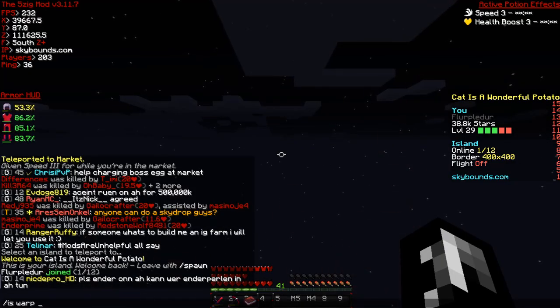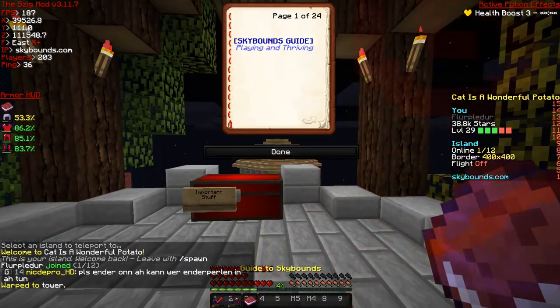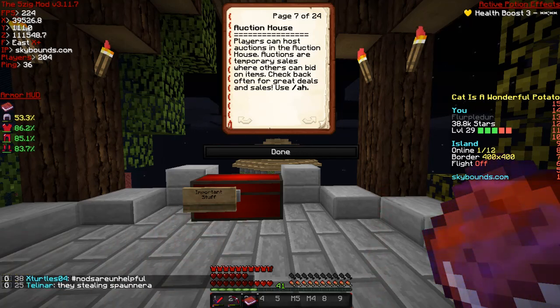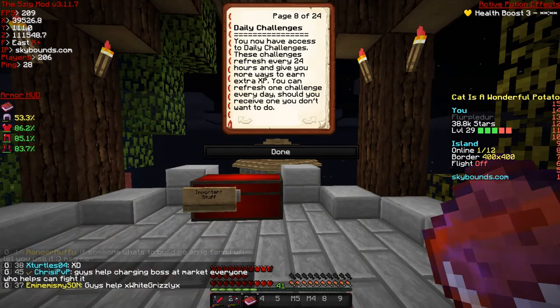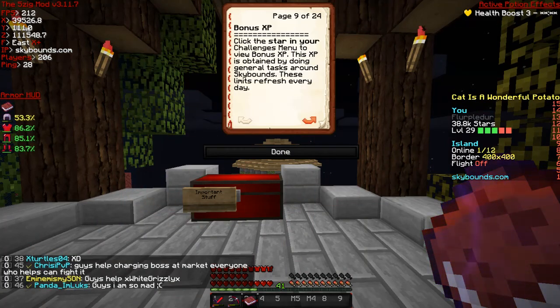We're gonna go back to our island. There's the shop, and there's an auction house as well - you can throw items in there and people can throw items in there and basically sell things at your own prices and stuff like that. I'm not gonna really read over some of these, I'm just gonna give my own general description. I've shown it off in several videos as well.